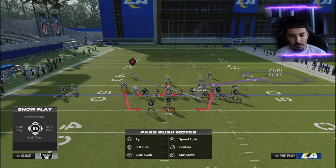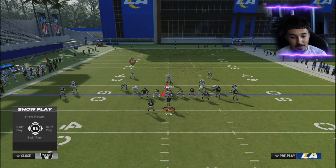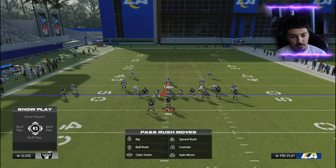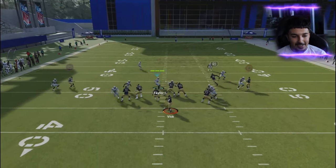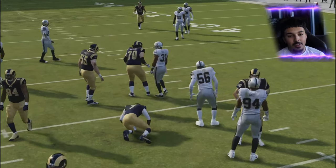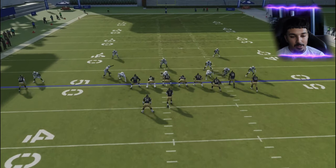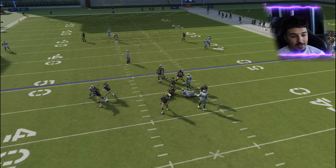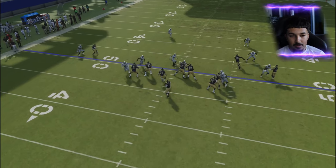Press your left linebacker opposite the nickel back and make sure he's in a contain angle. Man him up, put him in a zone, or blitz him — on fourth and long definitely blitz for more guaranteed pressure. Make sure your user blitzes and does that loop-down trick. Even when they're max protecting, we're still coming in fast. I know DB fire is good and spinner can do something similar, but this is definitely the best blitz in Madden 24 right now and comp players can't pick it up with efficiency.